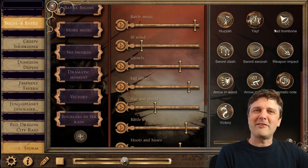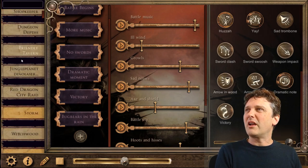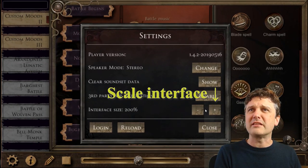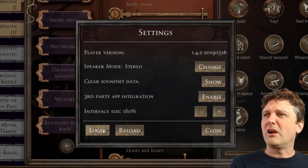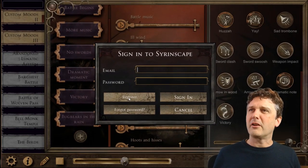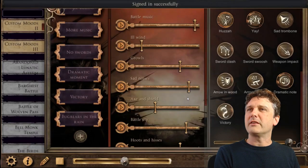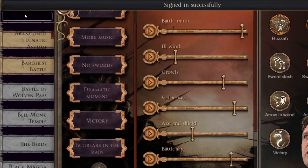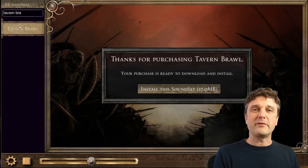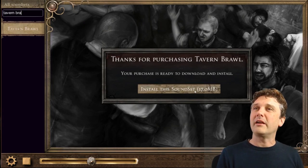I've heard the Wilhelm Scream is in Sirenscape — how do I get it to appear here? I happen to know it's available in the Tavern Brawl sound set, which I found out on the forums — a very useful place with lots of friendly people who can answer questions. So I went and purchased Tavern Brawl and now it's ready to install.